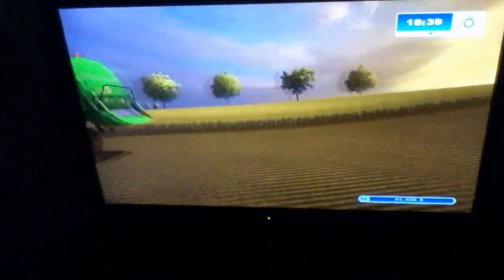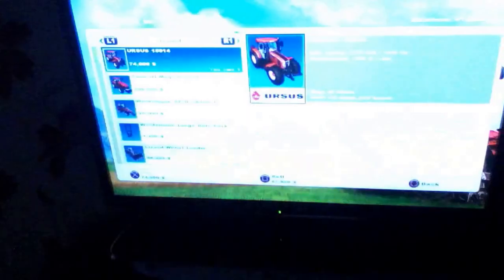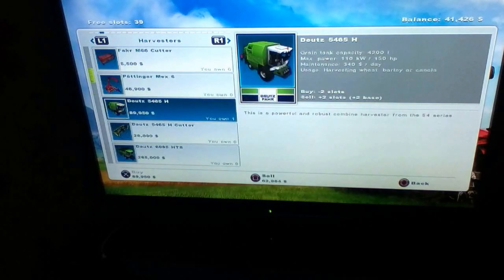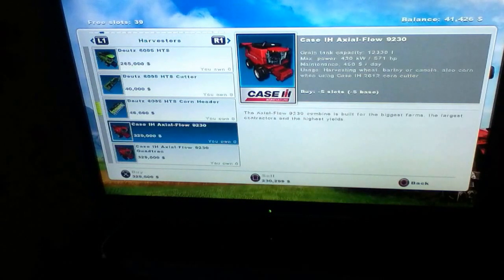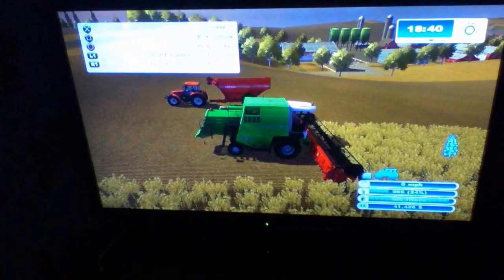This is my combine. As you can see it's got the Case header on it but I haven't managed to get the big Case yet. That's the combine I've got right now, and that's the combine I really want right there — the Case International Harvester Axial Flow 9230. It's very big, the field will get done in an instant.